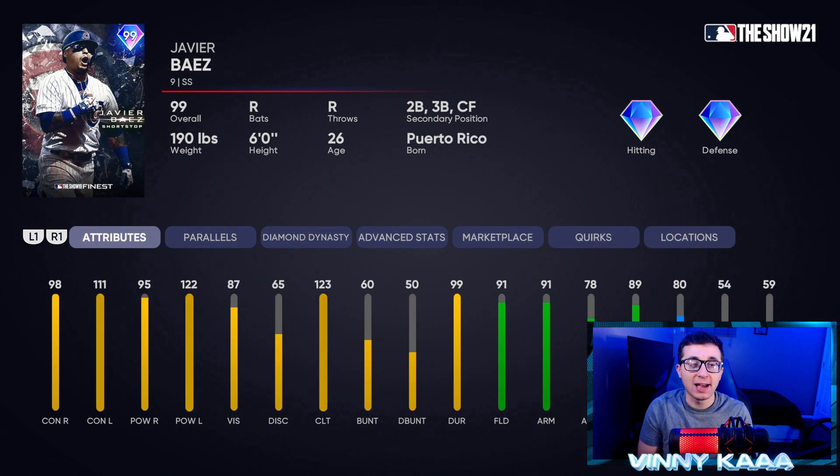Up next is the 99 Javier Baez. If you're playing on Hall of Fame or Legend, the contact and power against righties is not good enough at this point in the year. You're competing against guys with very good pro nine stats — Felix, Nolan Ryan, Justin Verlander. 98 contact against righties is not going to get the job done on those higher difficulties. If you're playing All-Star or lower, this Javier Baez is still a solid card. Against a lefty arm on Hall of Fame or Legend, the card is pretty good, but there are just not enough good lefty arms in the game for him to make your roster.